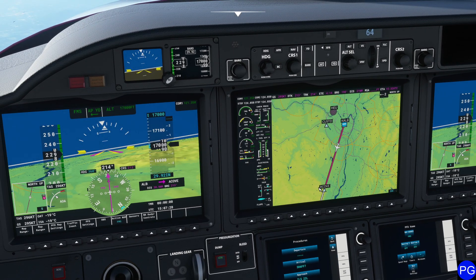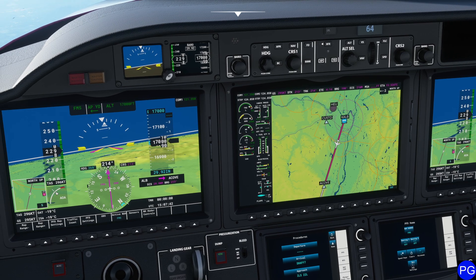With this information we can calculate exactly what my vertical speed will need to be. Since it takes four minutes to get to A-Cove and I need to lose 7,000 feet, all we have to do is get out a calculator: 7,000 feet divided by four minutes gives us 1,750 feet per minute descent. So I'm going up to vertical speed mode and setting it for 1,700 feet per minute.